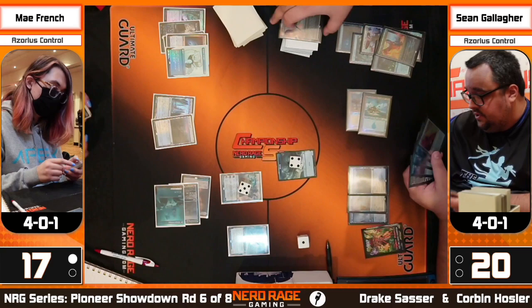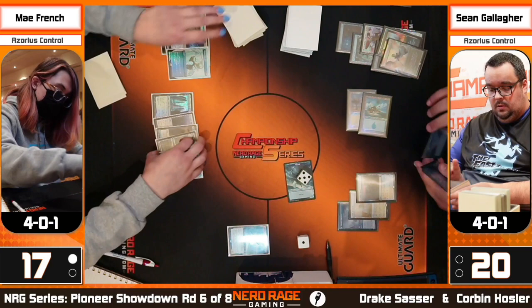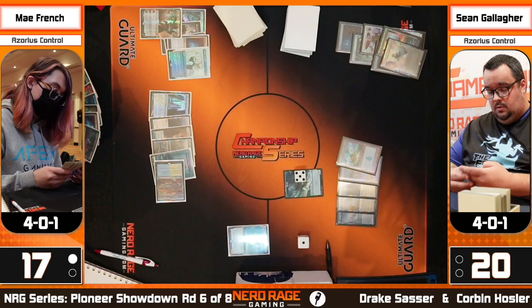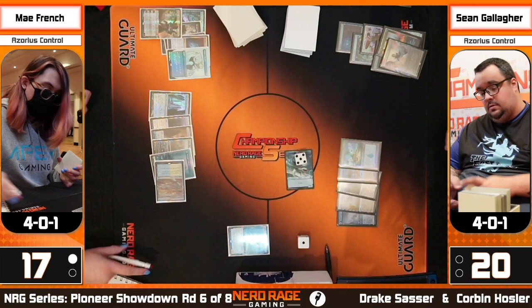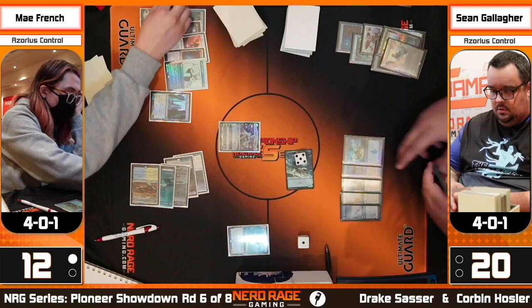The map tokens are going to grow the shark to a five-five and actually threaten to kill the Teferi. That's a great exchange for Sean. The old classic white removal spells that sometimes come with a downside turned out to be very real — the counters growing the shark to take out Teferi is brutal. Now that shark is very big on top of losing a planeswalker.